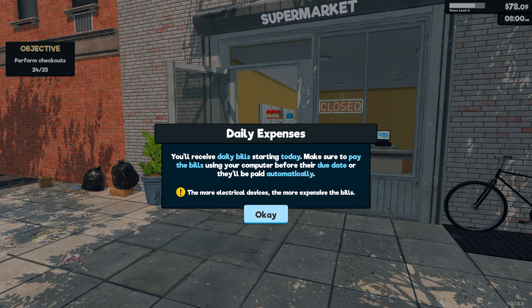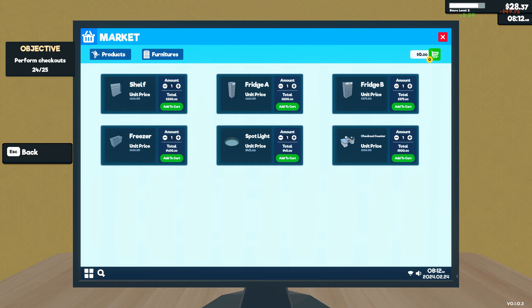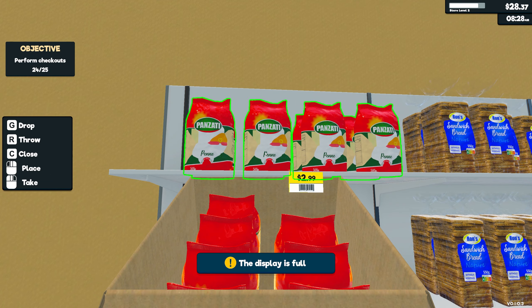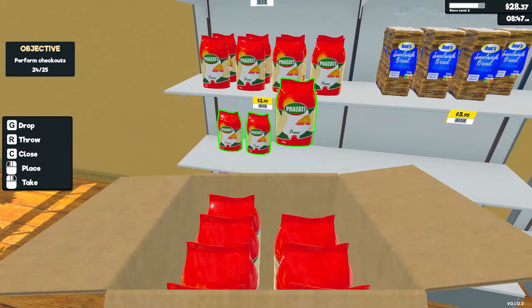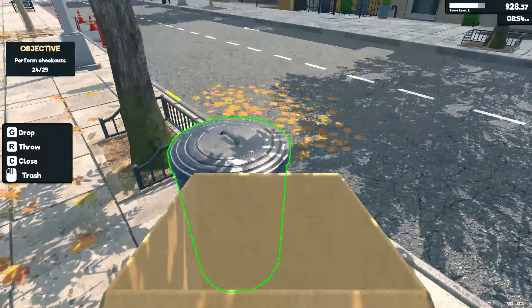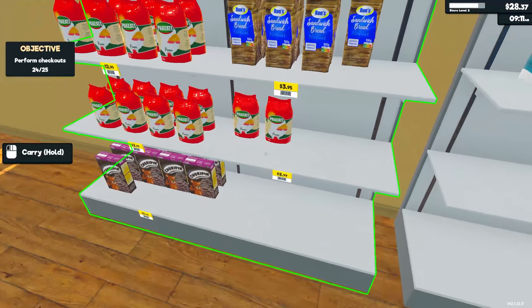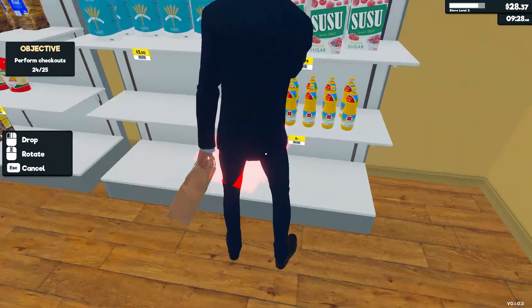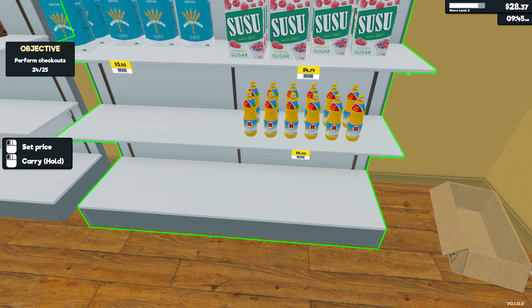'You'll receive daily bills starting today. Make sure to pay the bills using your computer before their due date or they'll be paid automatically. The more electrical devices, the more expensive the bills.' That makes a lot of sense. Let's purchase all that. I do want to get a fridge but that's far from right now. Got a lot of pasta here. I like to have inventory on hand. Oh, this is oil — we'll put it down here and set the price. $4.50 is the market price, so we'll set it at $4.50 — a $3 profit, I'll take it.